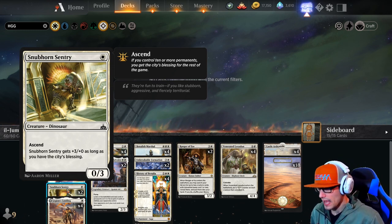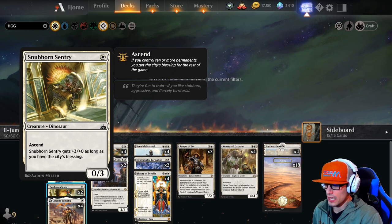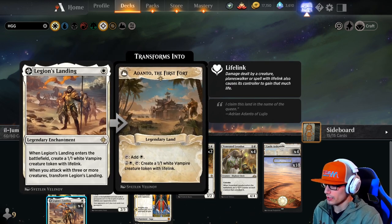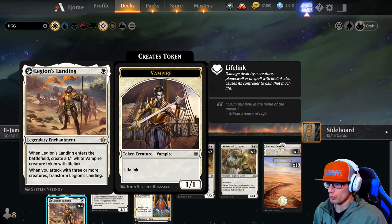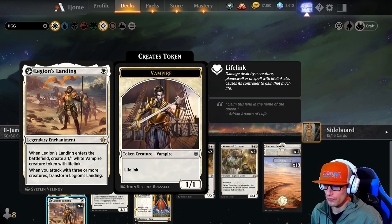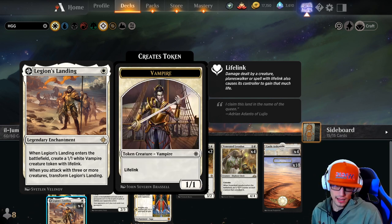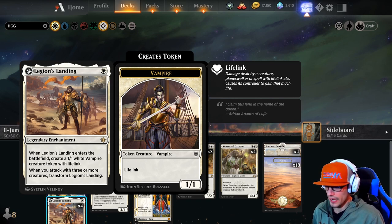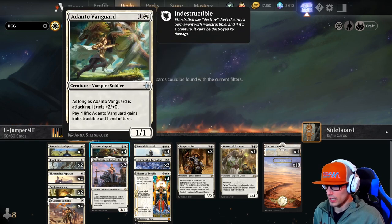Snubhorn Sentry also has Ascend and gets +3/+0 as long as you have City's Blessing, again requiring 10 permanents on the field. Legion's Landing: when it enters the battlefield, create a 1/1 white vampire creature token with lifelink. When you attack with three or more creatures, transform Legion's Landing into Adanto, the First Fort, which becomes a land. You can tap it for white mana, or pay three and tap it to create another 1/1 vampire with lifelink.